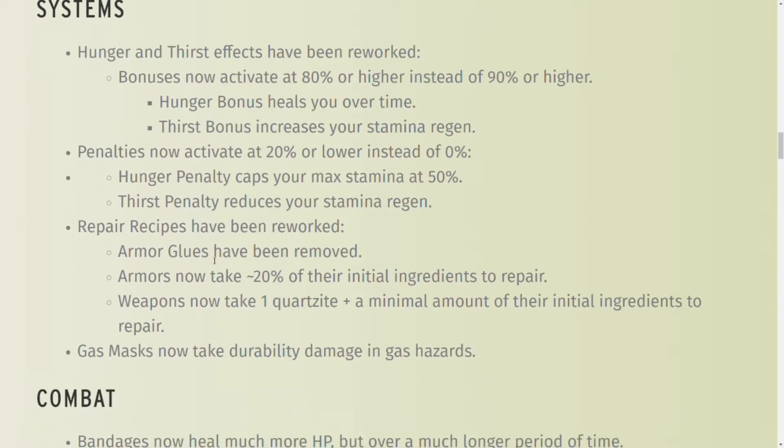Repair recipes: armor glues are no longer in the game, so if you had tons of armor glues around, they're probably gone. To repair armor, you're going to need 20% of the initial ingredients. So acorn armor, ladybug armor, spider armor — any of that armor will need parts from the insects or a portion of ingredients. Spider armor means you need to mess with wolf spiders, and that's not too fun. Weapons now only take one quartzite and a minimum amount of their initial ingredients to repair — kind of like armors, but you add one quartzite.